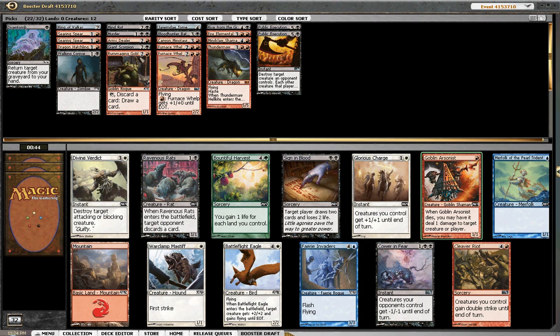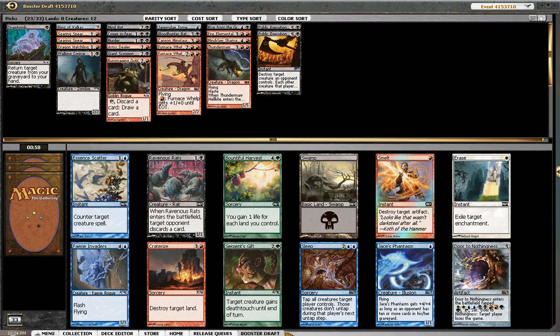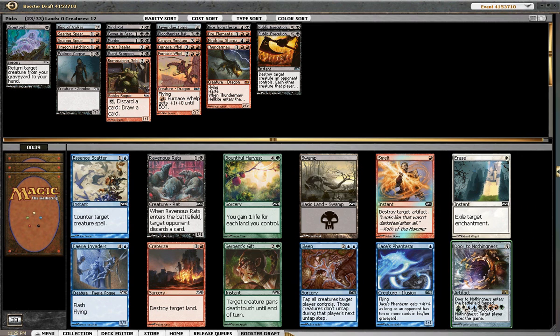We've got to keep in mind that Faerie Invaders are flying. Okay, here's a Foiled Door to Nothingness. And Sleep, Jace's Phantasm, Faerie Invaders again, Ravenous Rats. I'm not going to take the Door to Nothingness. I think we have 12 creatures. Ravenous Rats probably fits pretty well in our deck. But Sleep is such a blowout that I think I'm just going to take it — it's really good against us.